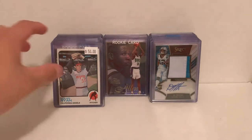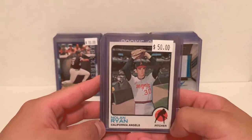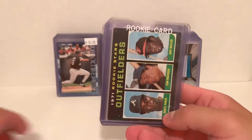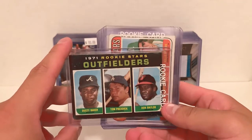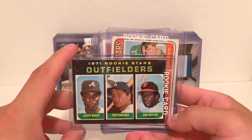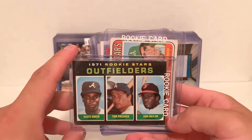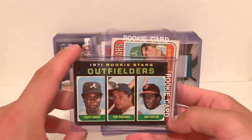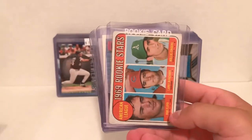Starting off with baseball first — a nice vintage Nolan Ryan card from 1973 Topps. Then this one is probably my favorite pickup of the order: from '71 Topps we have the Dusty Baker and Don Baylor rookie card. Very underrated rookie card in my opinion — I'd consider it a key rookie card of the '70s. Baker and Baylor both had good careers as players as well as managers, and it has some pretty decent value being a high number from '71.